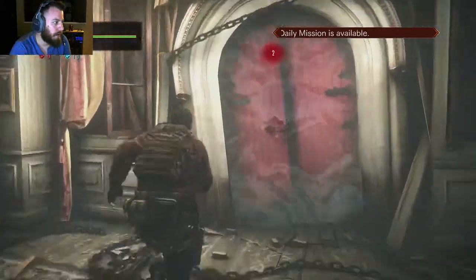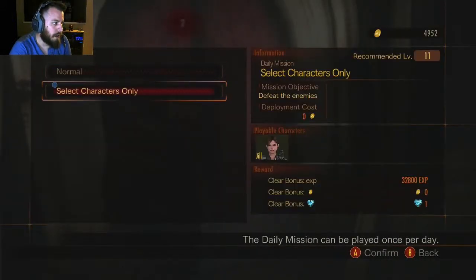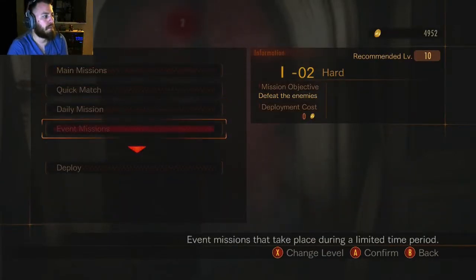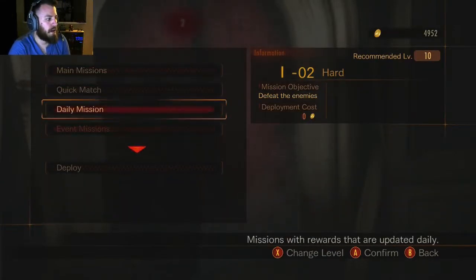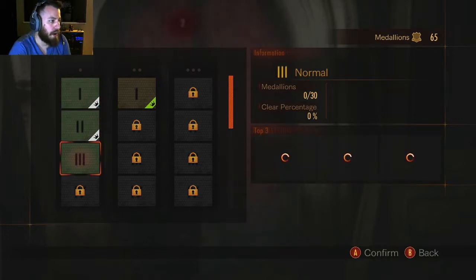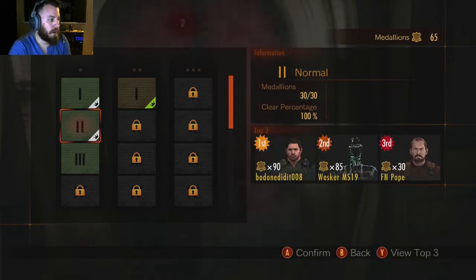So we'll go to Deploy. We've got Daily Missions, but nothing cool for daily events. We've done all of Normal 1, all of Normal 2 — you can see the completions there — and we haven't done anything in Normal 3 yet.